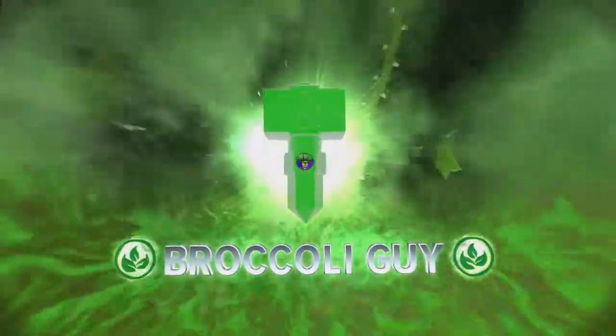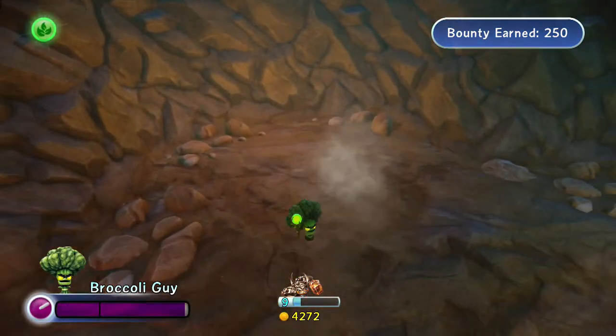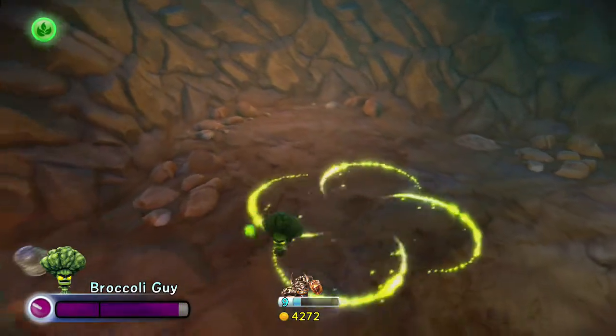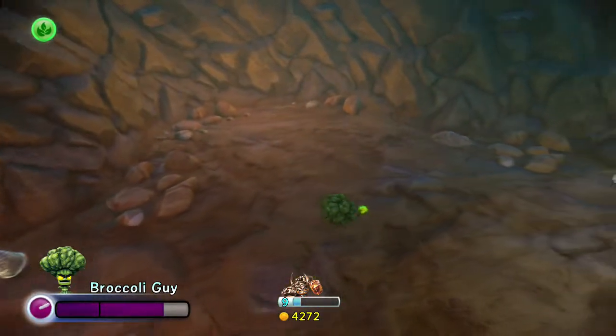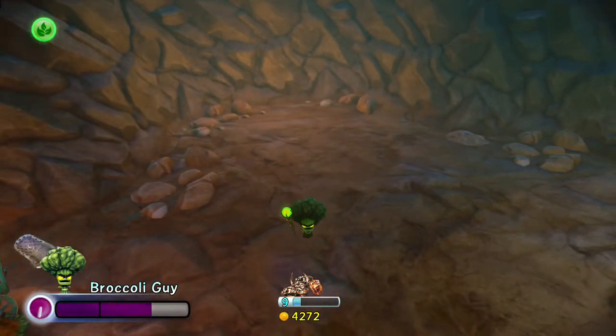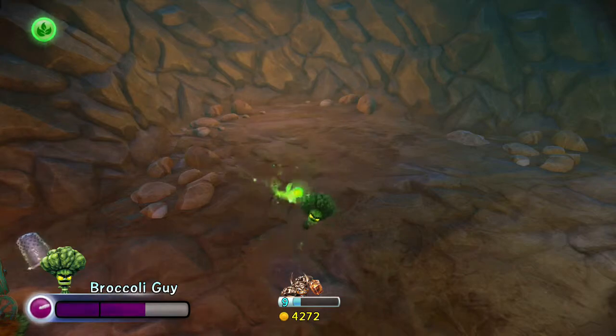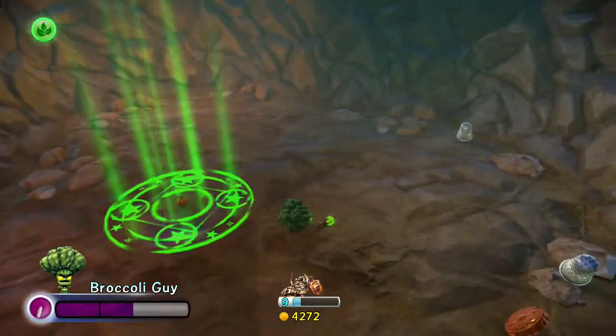And here he is, broccoli guy — oh my god. So let's see here, to learn part of the broccoli guy, right — you can make this shockwave, and that damages enemies, that's his primary attack. If you press B for secondary attack, look, he can heal his friends with food and a magic circle.